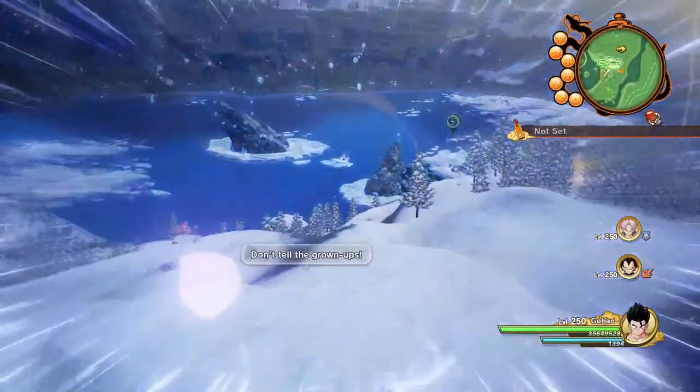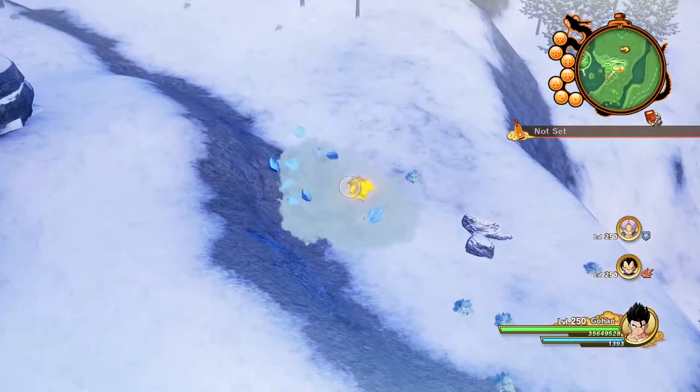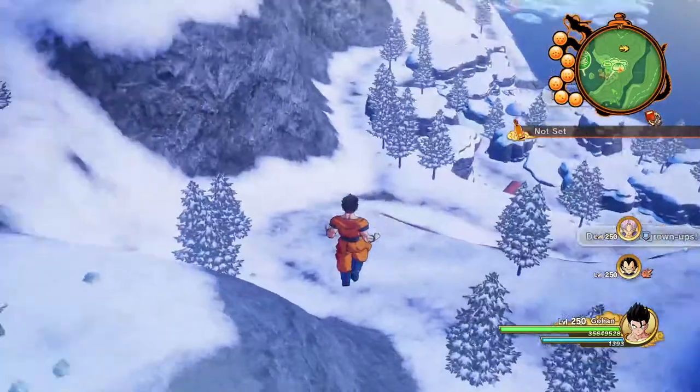Just turn on your handy dandy scanner and see this big purple glowing block? Hit it with a ki blast and there's your frozen rabbit meat. Thanks for watching.